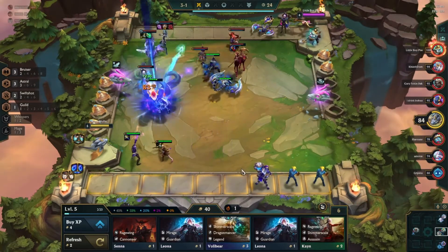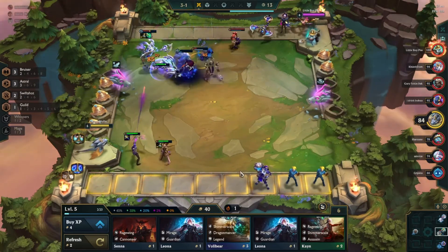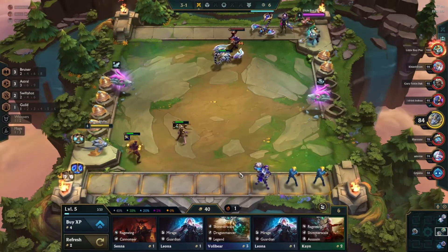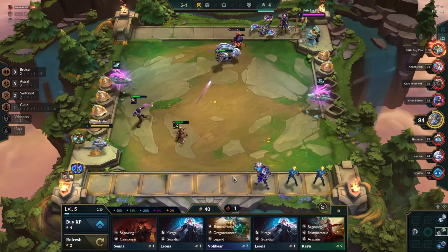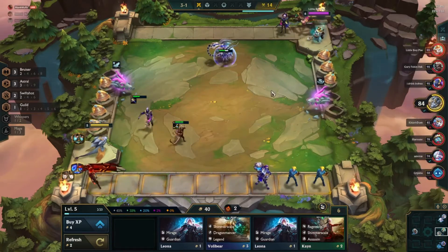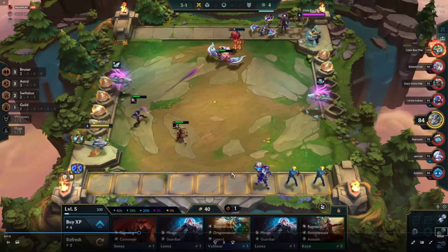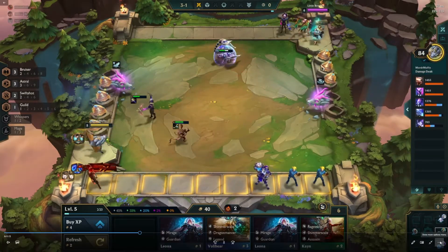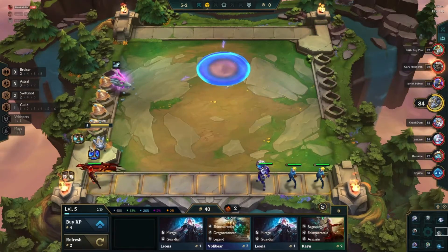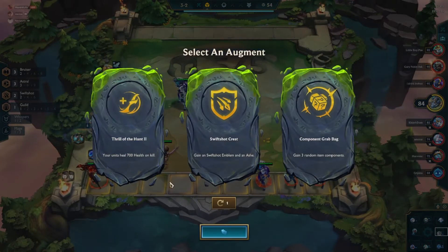We got a Belt, Tier, and Chain Vest — none of which make great items for our comp, so we'll leave them on the edge. The best thing we could've done is slam a Redemption or Sunfire on Alowee, but we're pretty healthy and we'll stabilize hard at level six. We don't feel too pressured since we really want a Rageblade off that switch, and Alowee really likes Warmog's, Chain Vest, or even Stoneplate. For our second augment we've got Thrill of the Hunt, Swift Shot Crest, and Component Grabbag.